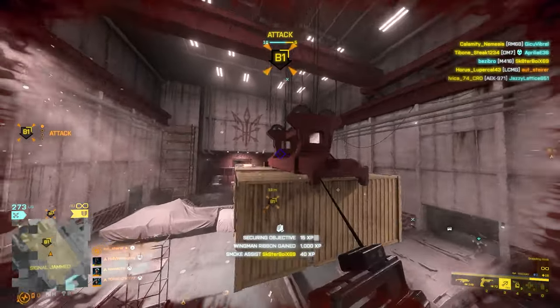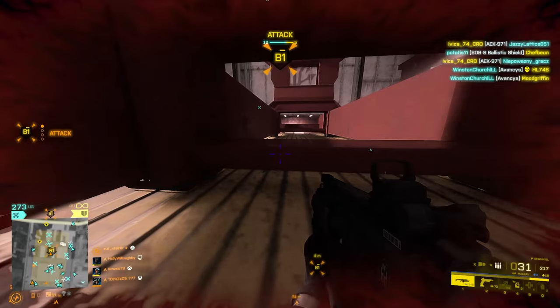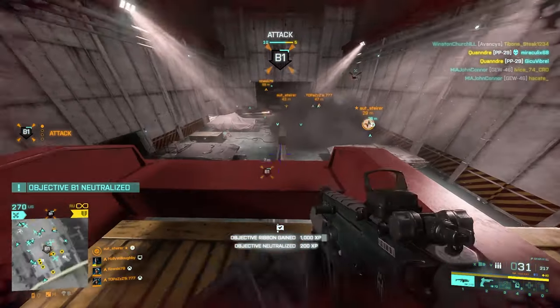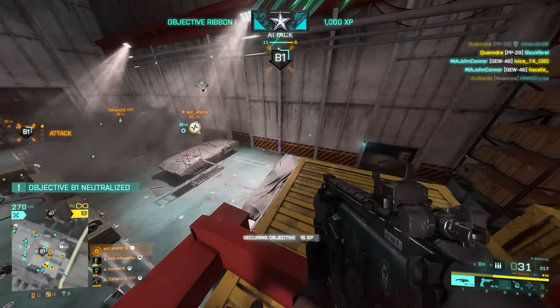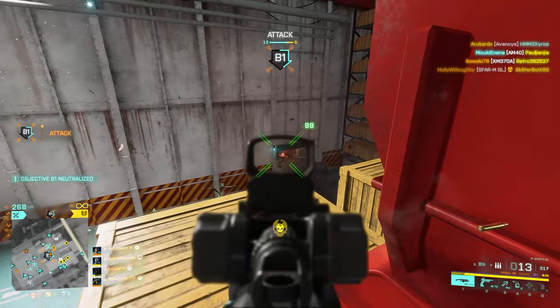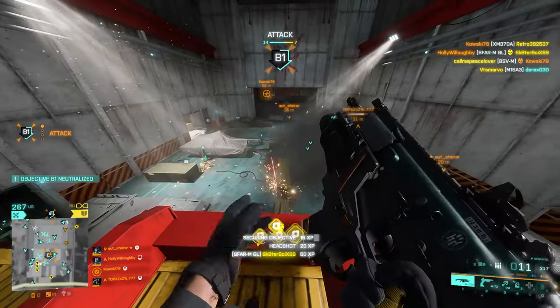If you're looking to play more aggressive, I would use the AM40. It's a perfect hybrid between an SMG and assault rifle. It offers great hip fire accuracy along with a high rate of fire. The movement speed is also a lot higher on this assault rifle compared to the others, and it's perfect for short to medium range.